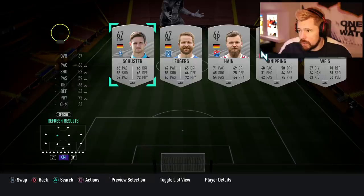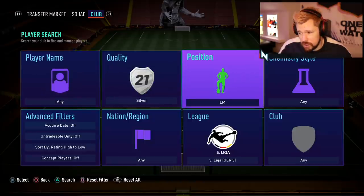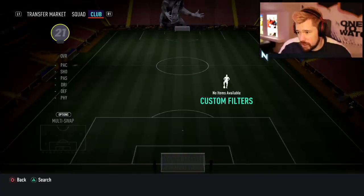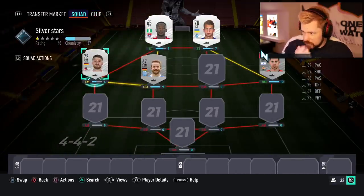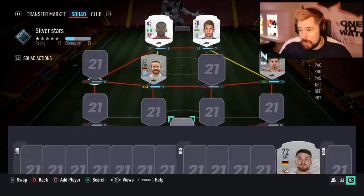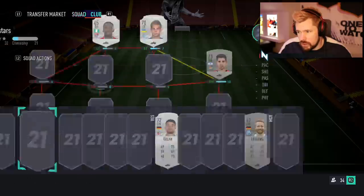We've got a CDM. This guy's got better passing, so that gets him on chem. Now we just need to get a German left mid — doesn't have to be from the Bundesliga, it doesn't even have to be a left mid. It just needs to be German. Or maybe we could look for Nigerian players, and have a look if we've got a Nigerian silver to put in there.